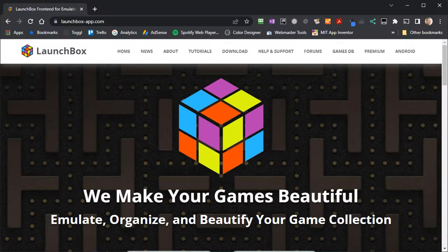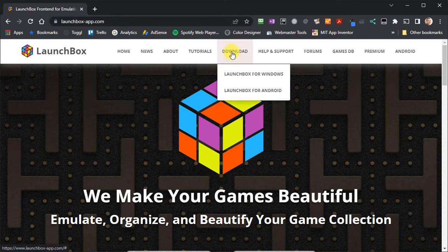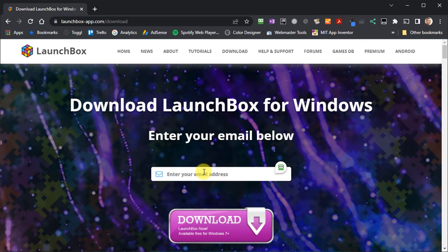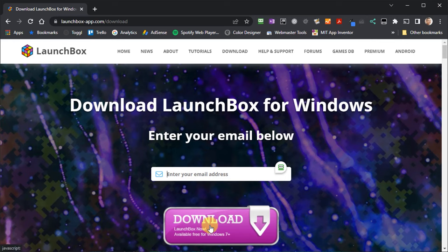We first need to download the LaunchBox application itself. If you head to launchbox-app.com that will take you to the main website. Go to the download page for Windows and from there you'll simply need to fill in your email address and click the download button. That will send you an email which will contain a link to actually download the installation file for the application.